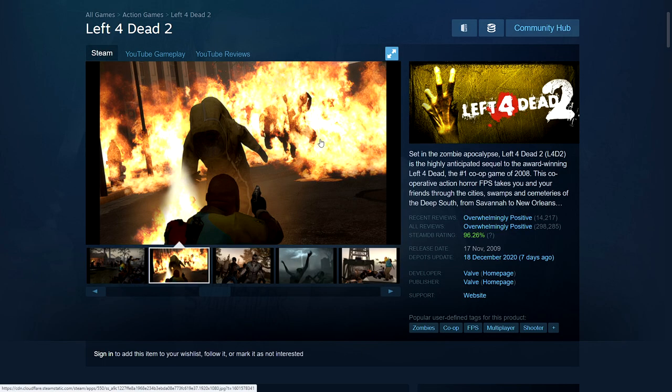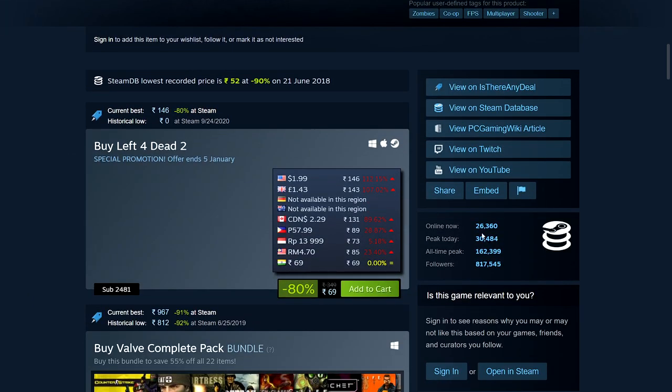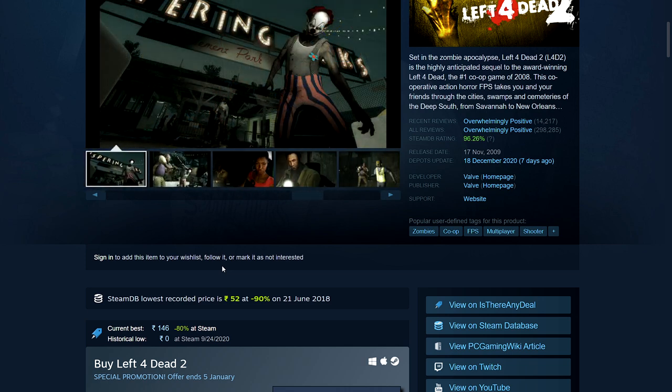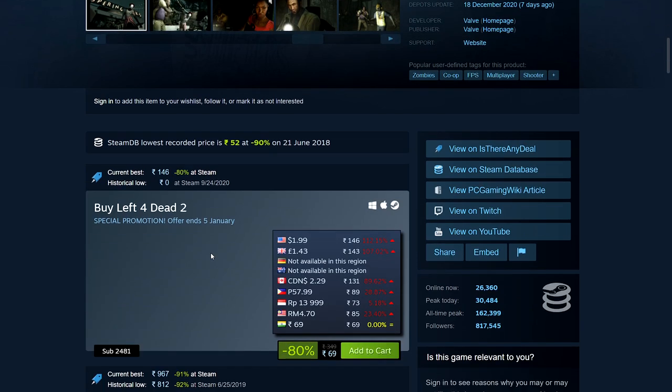First up we have Left 4 Dead 2 — a very popular zombie co-op shooter. It's overwhelmingly positive. It's an older game now but it still has an active player base with around 26 to 30,000 people currently. It's $1.99, about the same in Australia and the Euro region. $0.69 in some regions, 80% off. You could pick any Valve game — any of the Half-Life games, Portal games, Left 4 Dead — all of these are well under $3 and all of them are worth it.